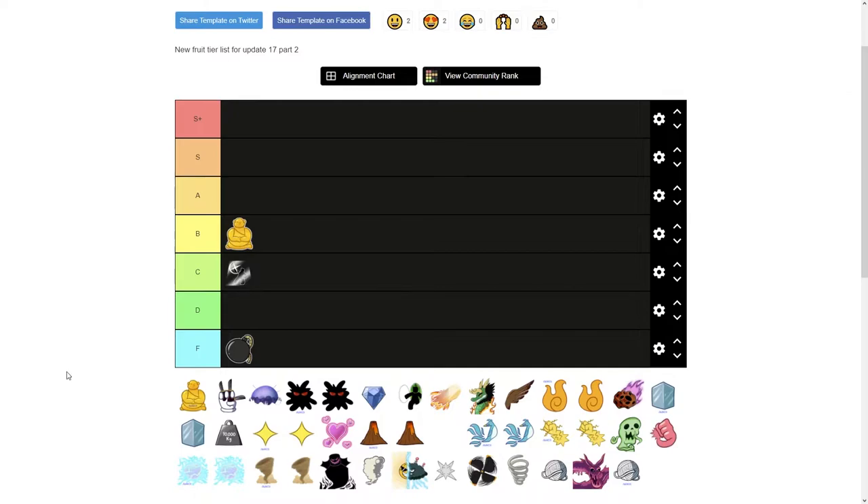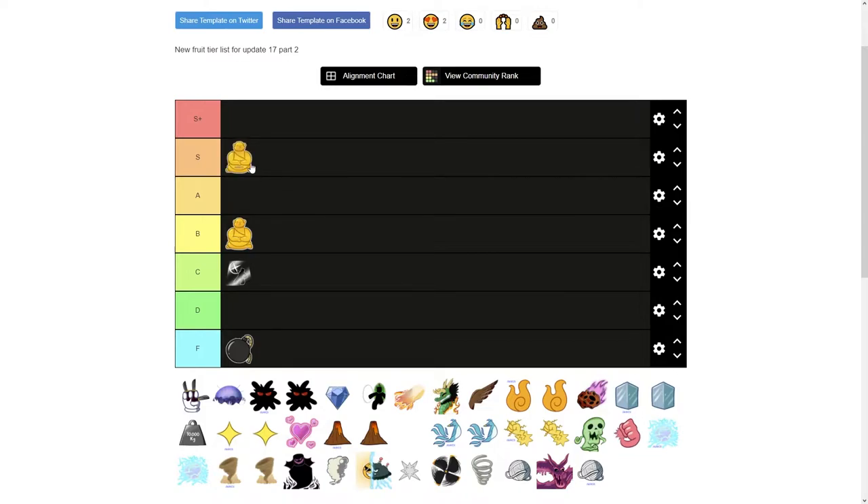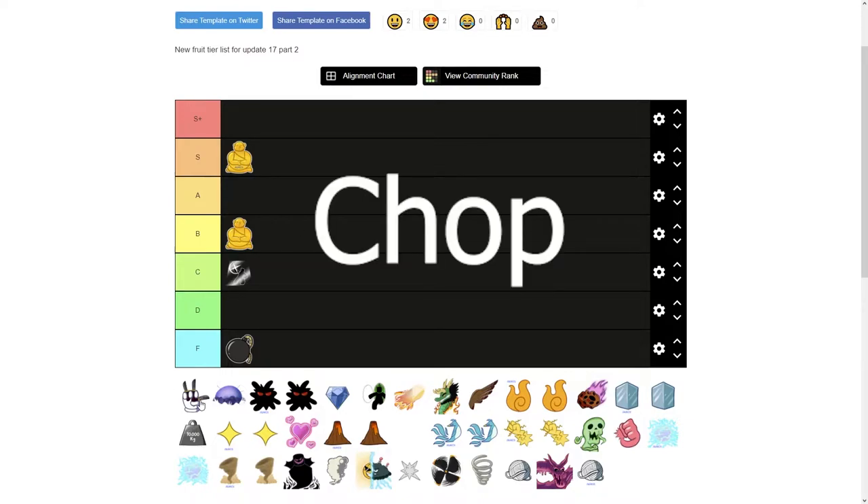Next we've got Buddha. Regular Buddha is pretty bad — you'll just use it for farming — but Awakened Buddha is really good for farming and actually pretty good for PvP as well. I do not recommend using it for PvP though, since all you do with Buddha in PvP is spam your click moves most of the time.